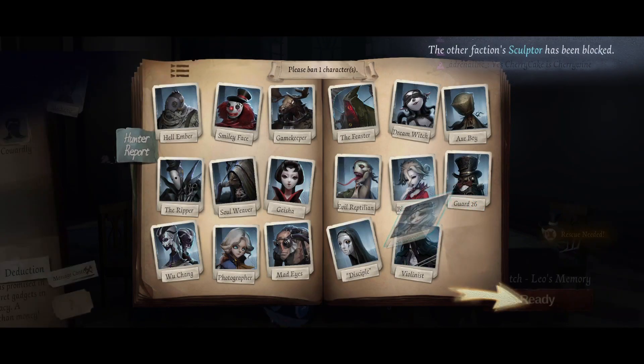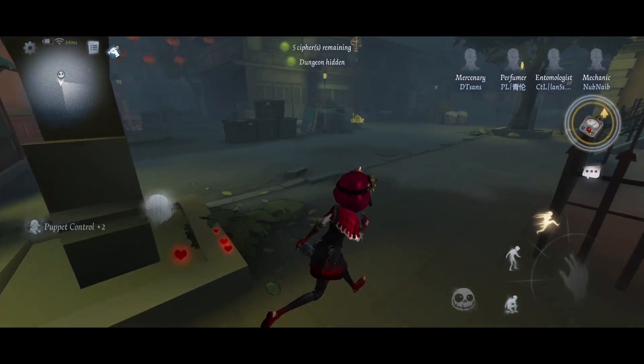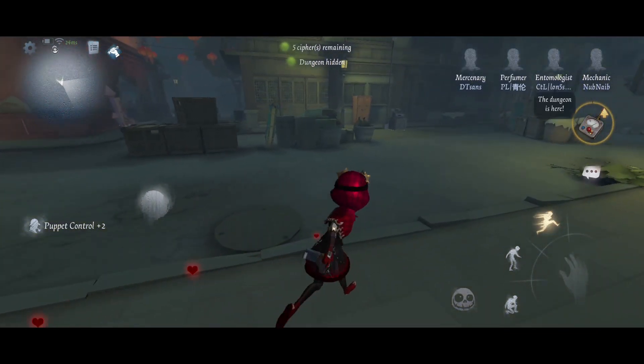Now let's talk about playstyle. Mechanic has two main playstyles: hiding the bot and keeping the bot. I prefer hiding my bot early game and then going to decode my cipher.